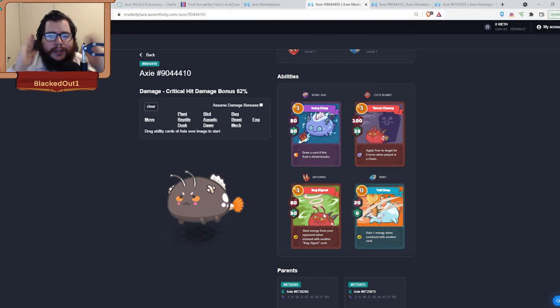Cute Bunny does 100 damage, 35 shield, and applies a fear for two turns. Fear causes your opponent to miss the next two cards they play — once two cards are played, the fear wears off. This is really good for controlling your opponent. Nemo is just an energy generator.